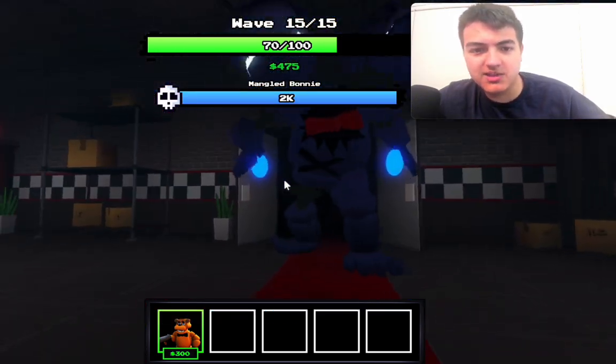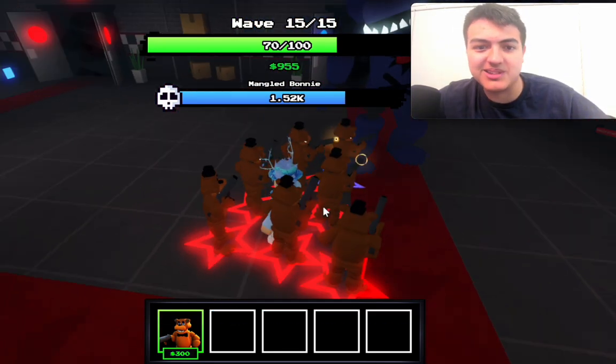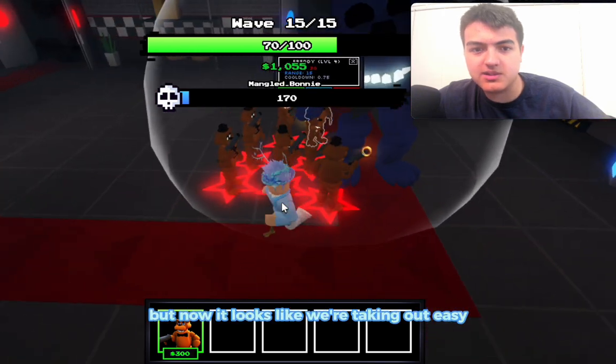Oh, it's the big Bonnie. Main gold Bonnie, 2,000 health. Let's see if we can take it out. Imagine we don't take it out — that'll be sad, because it's the easiest mode ever. But nah, it looks like we're taking it out.